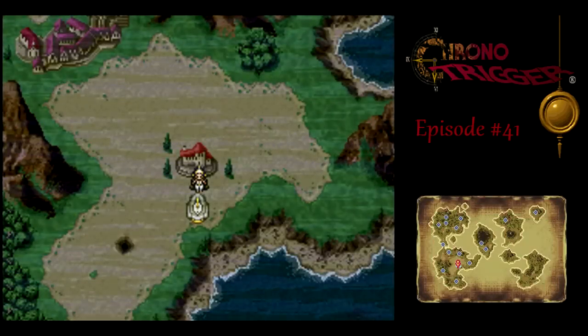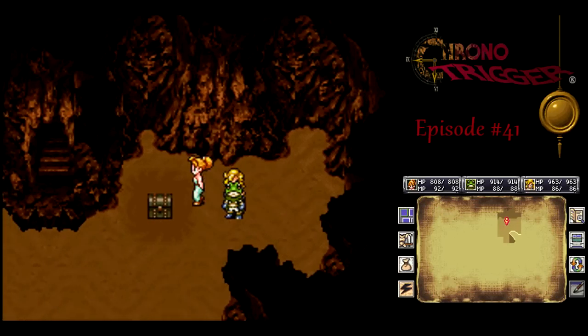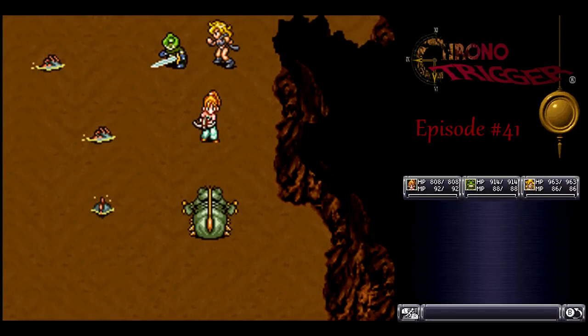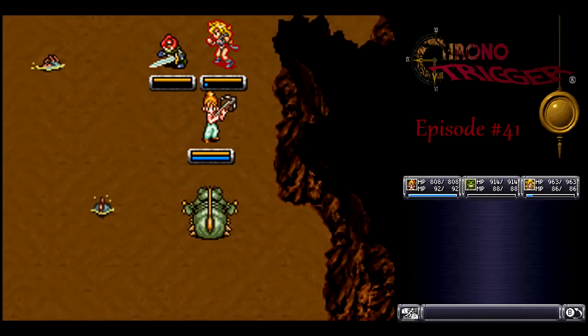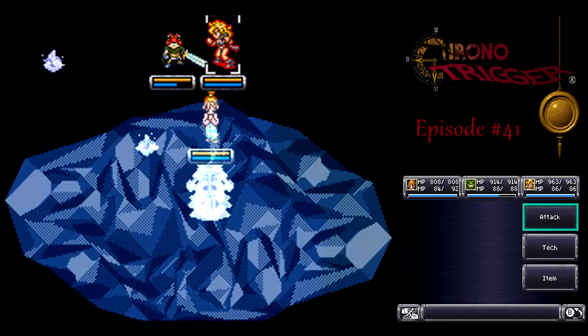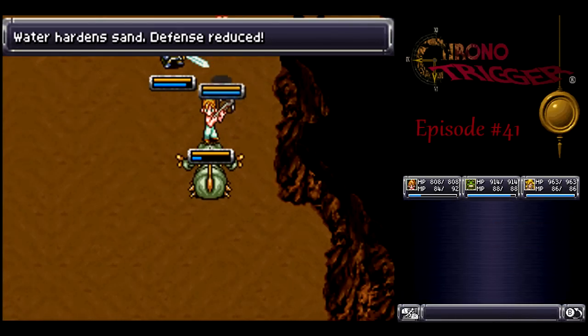So, like Marco was saying, we gotta use water against the monsters down there. That's why I'm bringing Marley along. You could bring Vegas if you wanted to, but I think Marley could use the experience. There's not too many areas where she's gonna be useful in the side quest areas. We got a whole bunch of new enemies here. Let's start with Ice 2 from Marley. I've only got a Berserker Ring on Frog, because Ayla has the Valor Crest that I got in the Lost Sanctum. Let's give it a try.